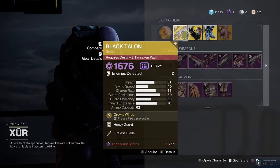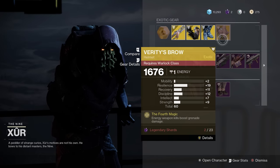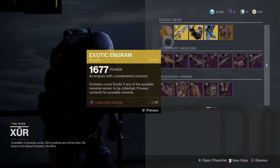I visited Xur, and of course some of his stuff required an expansion, but he also had a surprising amount of free stuff — a pretty great source of exotics considering I only had Risk Runner unlocked so far.